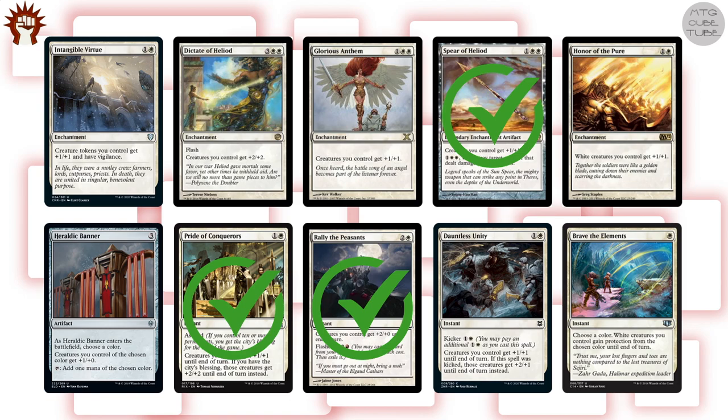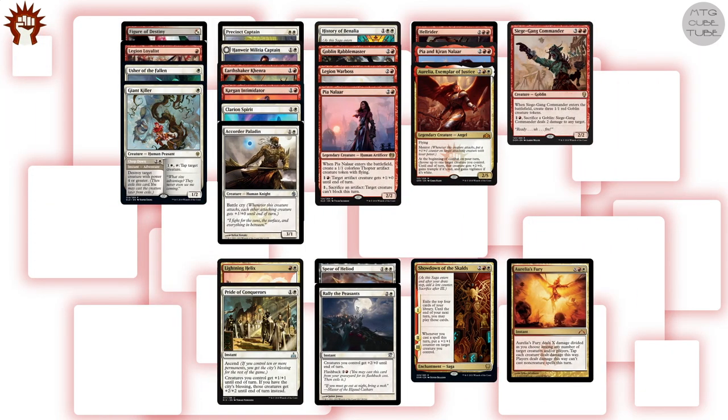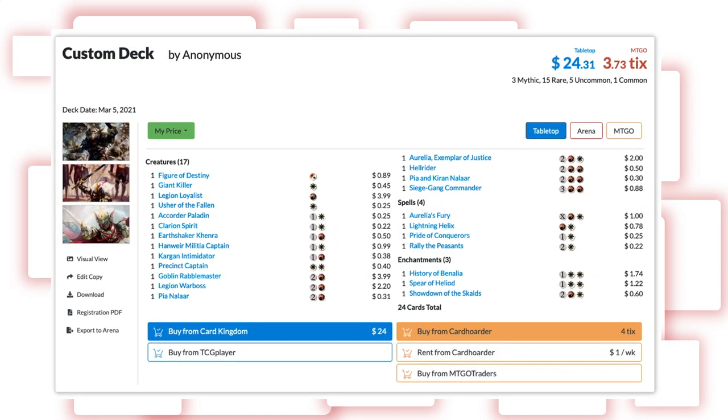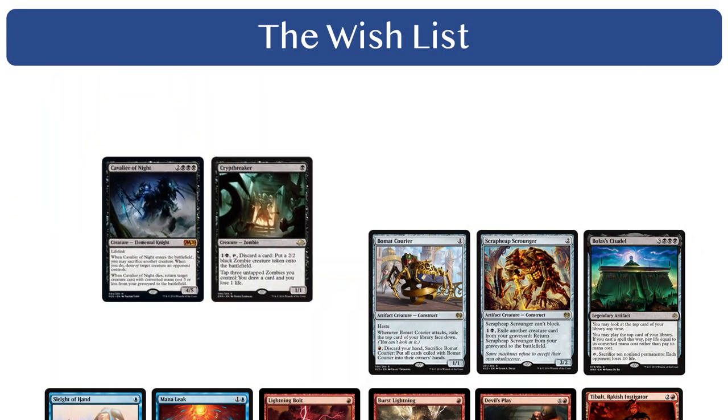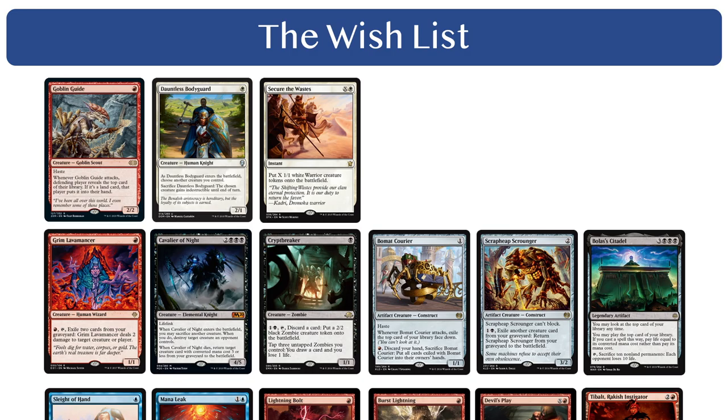Heraldic Banner can go on the wishlist for our artifact selection, giving us four mass pump effects total, which should be plenty. For the two remaining white card slots, we're still lacking mass pump effects, so let's choose Spear of Heliod as our anthem effect and Pride of Conquerors as our one-shot mass pump effect. The resulting Boros collection comes in at just above $24 according to the deck pricer, which is perfectly on budget. From the wishlist we can remove three cards and add six.